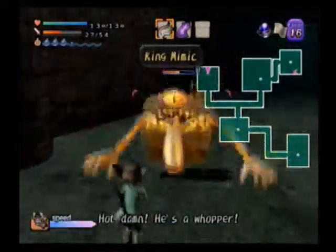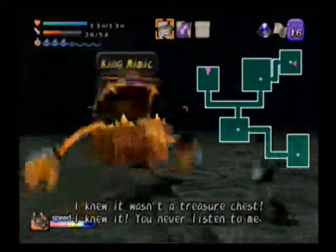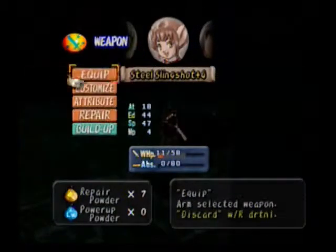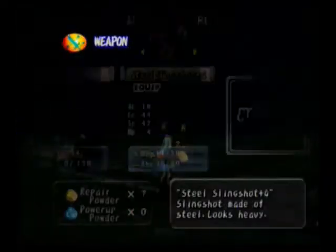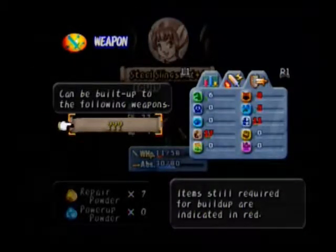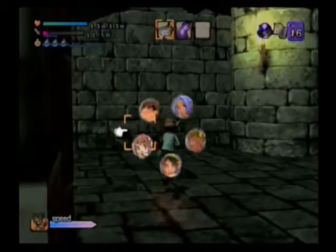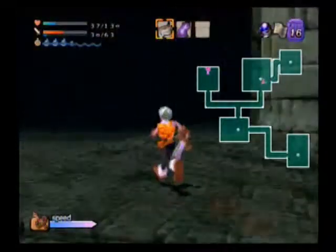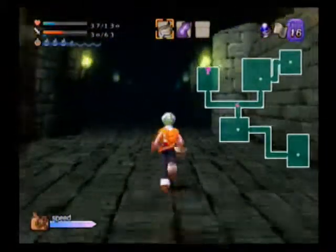We're going to use Steve because Steve is cool. Hot damn, he's a whopper. King Mimic, you need to go down on health. Let's equip the Steel so it gets the experience. Okay, so that's what's on the Steel — wow, that gave us 30. That's ridiculous for experience. It's great for experience though — bad as in stupid.